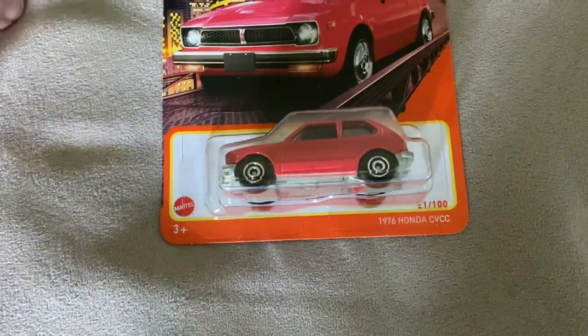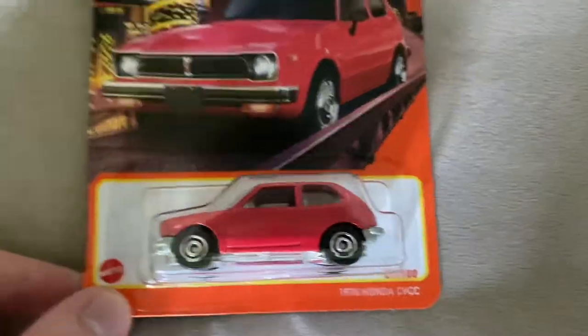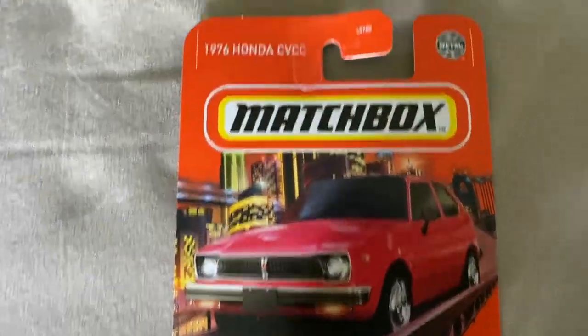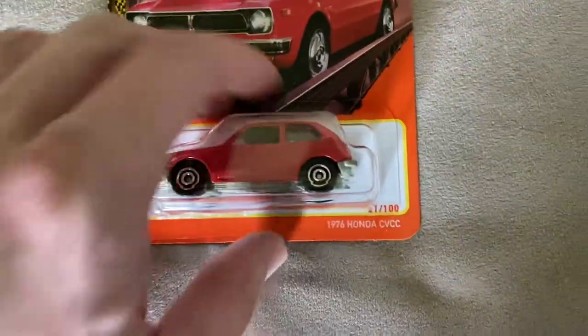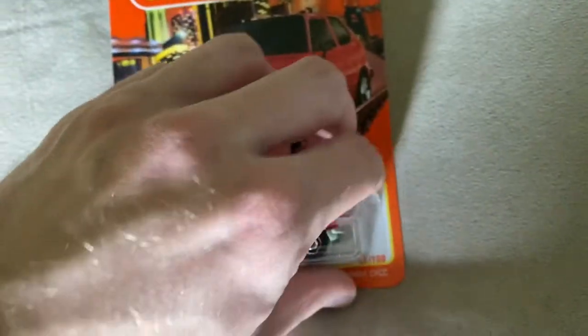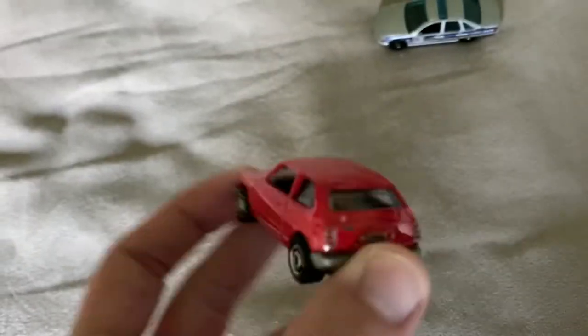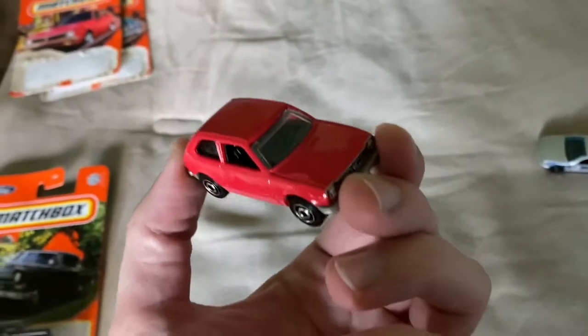Next we have the 1976 Honda CVCC Civic. Been trying to find this one for quite some time too. This is the red version - I think it also came in yellow and white or something like that. There's that little Honda. Cool looking casting, it's red. Very clean too.